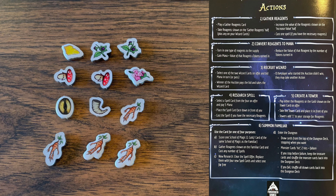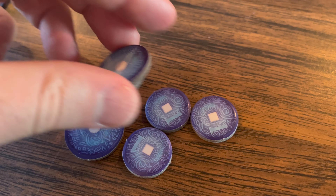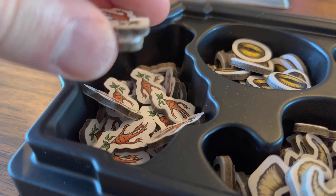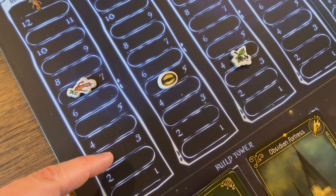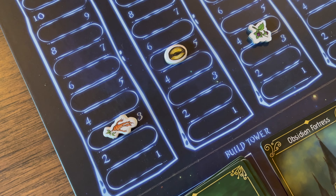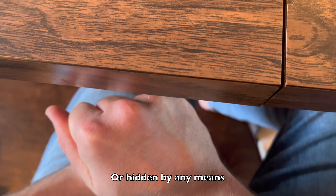Action 2: Convert Reagents to Mana. Here you turn one type of item back to the supply to gain mana. Mana is money in the game and everyone starts with 20. So if you have 4 mandrake and it was at 7 on the track, it would gain you 28 mana. You then lower the value of that item by the number of tokens you turned in — in this case 4, so you move it down 4. This is one of the main ways to get mana during the game. Mana is hidden behind your player screen so other players don't know how much you have.